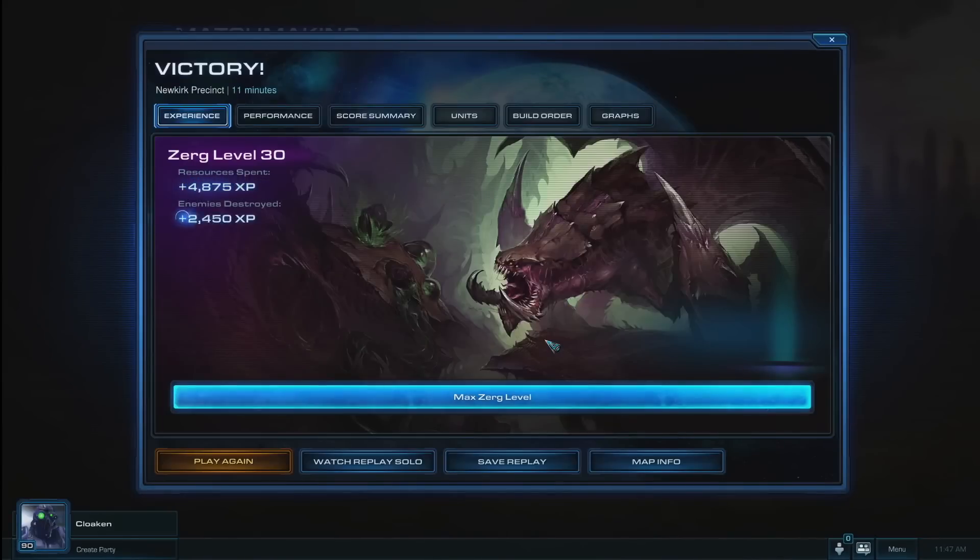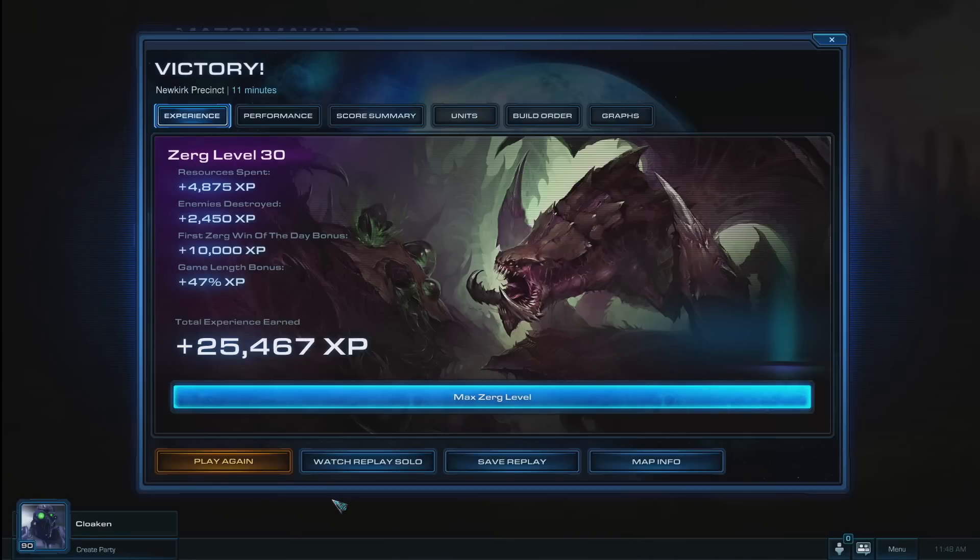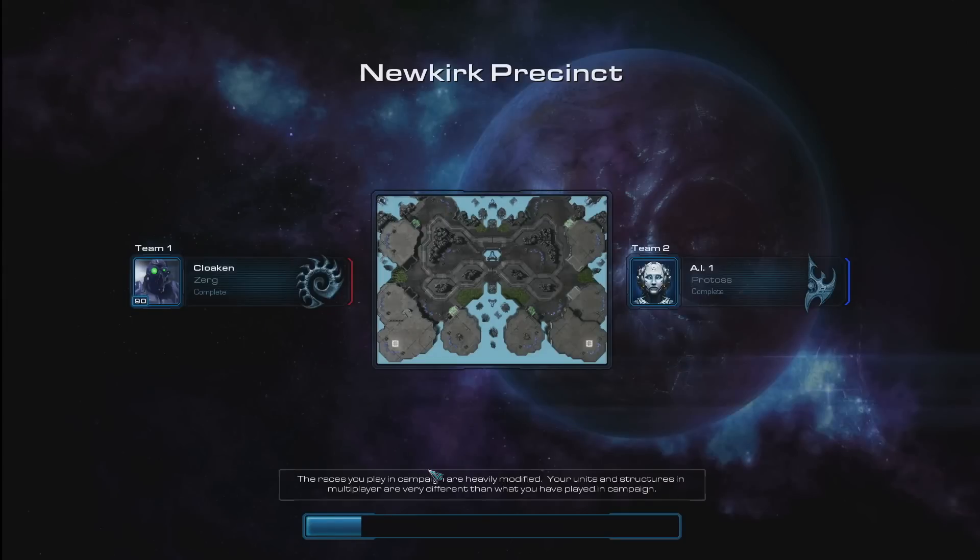Additionally, one of the great pieces of feedback we received from Swarm beta testers was the desire to have an easier way to jump right into the replay of a game you just completed. We have added that feature as well with the addition of a Watch Replay button located here on the score screen. If you happen to be in a party when you click this button, it will open a replay lobby in the same way we mentioned previously.